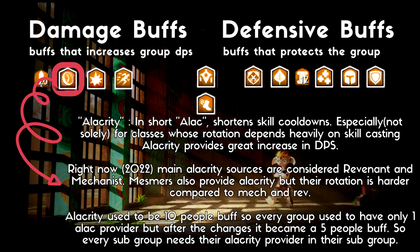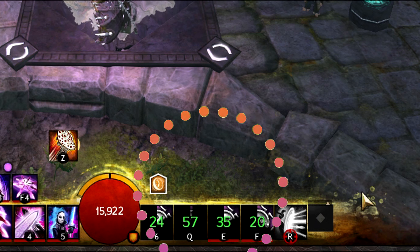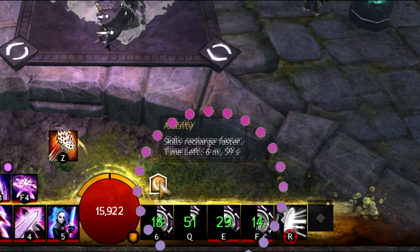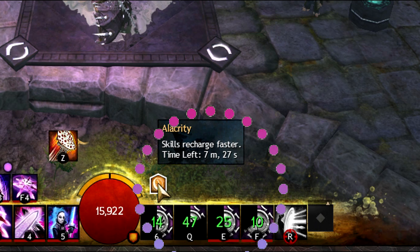Our second buff is Alacrity. In short, Alacrity shortens skill cooldowns. Especially if you're playing a class that depends heavily on skill casting, Alacrity is the thing for you. Mesmer's Alacrity rotation has a high skill cap, definitely not for beginners. So if you're a beginner and want to work on giving Alacrity, my suggestion would definitely be Mechanist and Revenant, and non-Mesmer if you like challenges. Alacrity is a 5-man buff. Another way to understand if you're getting Alacrity is when you have green numbers on your bars — that means Alacrity is active. If the numbers are white, it is not.